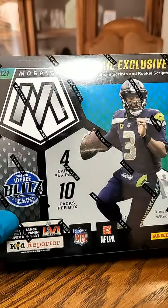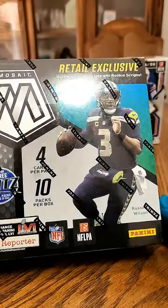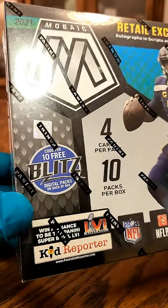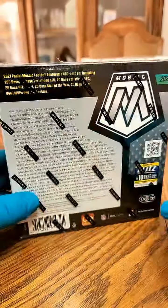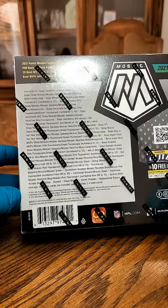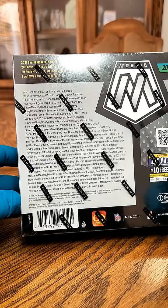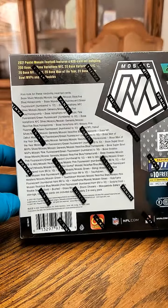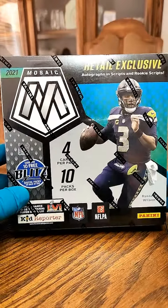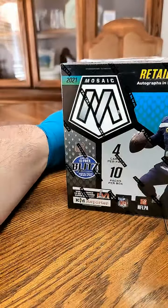Let's take a look at some of what we're breaking here. We'll start off with the Walmart Mosaic Mega — four cards per pack, ten packs per box. We got the Mega Exclusive Blue Reactives, and we also have the ability to get some pretty nice cards: stained glass, glass mosaic, Storm Chasers, Masquerade Ballers, Rookie Scripts, numbered cards, Pink Fluorescence. Ability for some mega heat out of these.